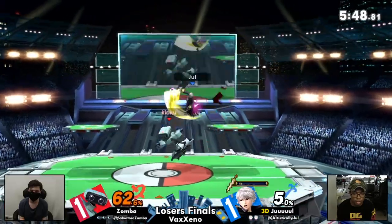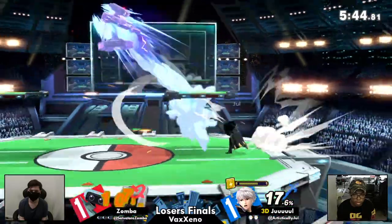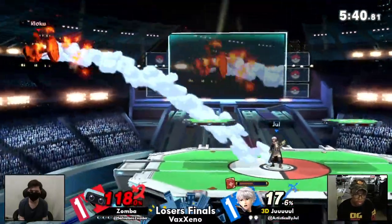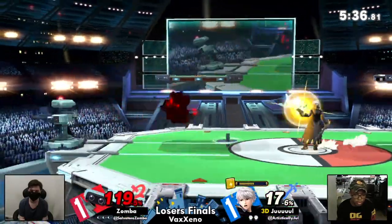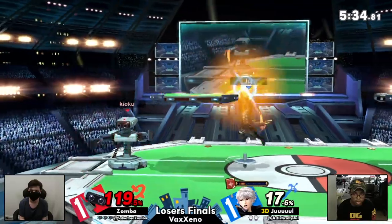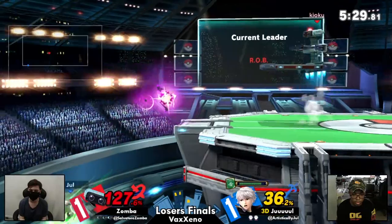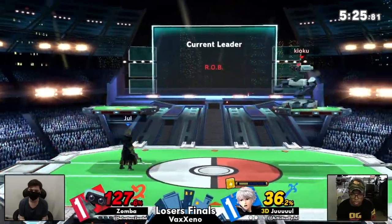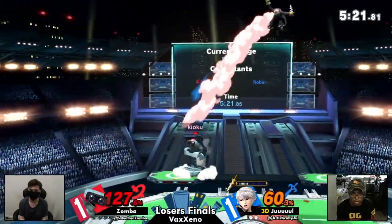Come chase me — you can't, I'm all the way up here. Jule really wants to catch one of these landings, but Zamba continues to make himself so ambiguous, so difficult to hit. Jule dashing back and forth, finds that parry into the jab — one, two, three. Landed on the — is that gonna be it? Wow, I feel like Zamba's just SDI'ing out of it, SDI'ing out and down, and as a result Jule is just not able to find a lot of follow-ups.